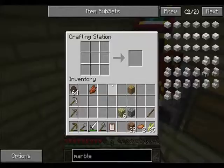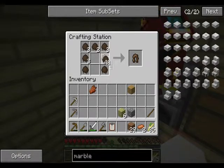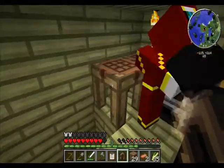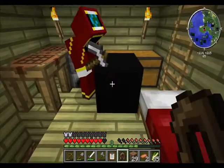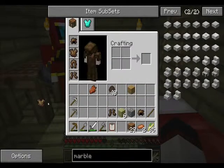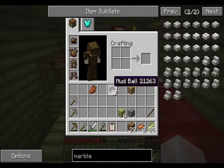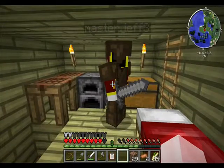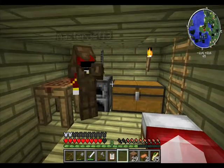Jeff made dark blocks — you make them from snow and insects. They are pure darkness. He also got dark cobblestone. Jeff made John some armor out of mud.